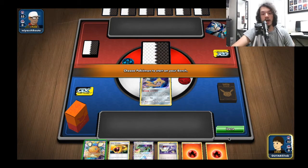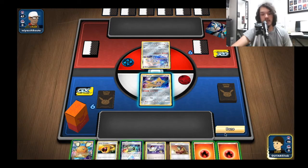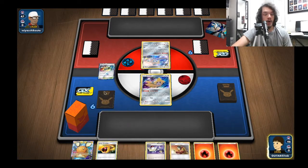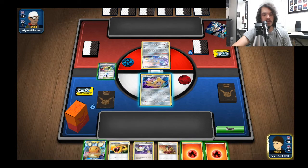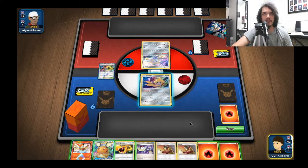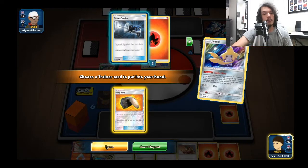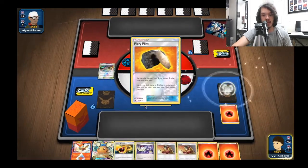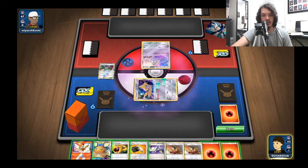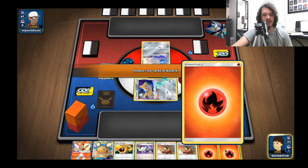Let's do another one. The biggest changes to my list were getting in the four Acro Bikes - I was super happy with that addition. Too many times I found myself in trouble without enough draw. The standard list basically looks like a really normal Baby Blacephalon list; mine doesn't look too different other than those tweaks. But those tweaks I've been really happy about.